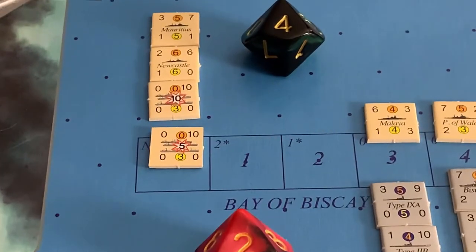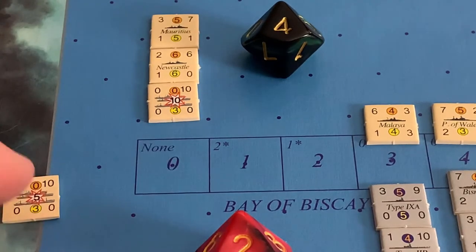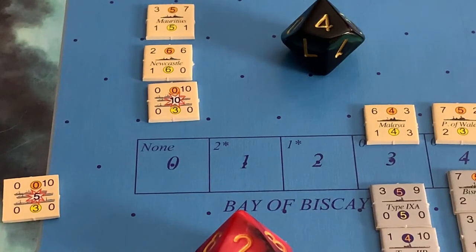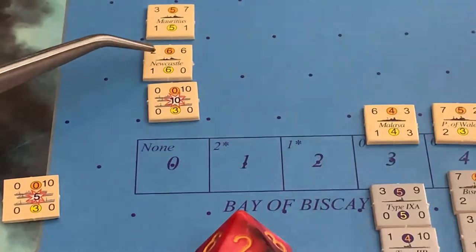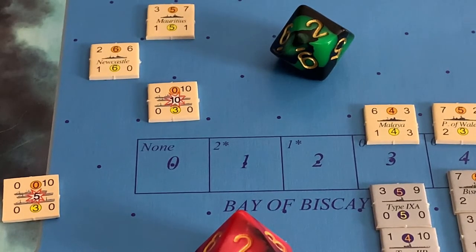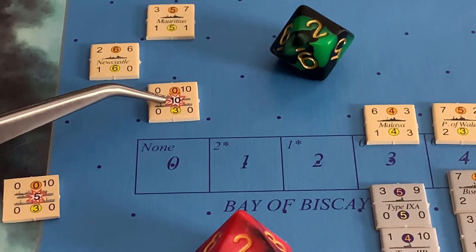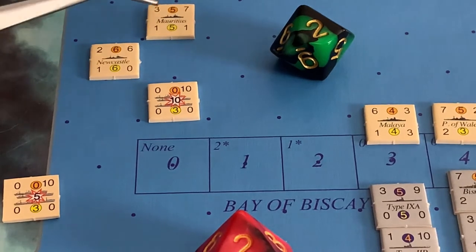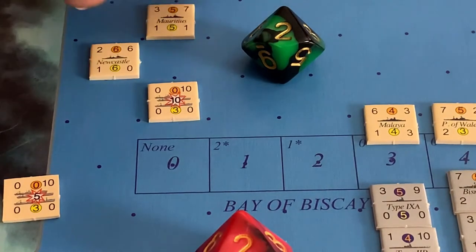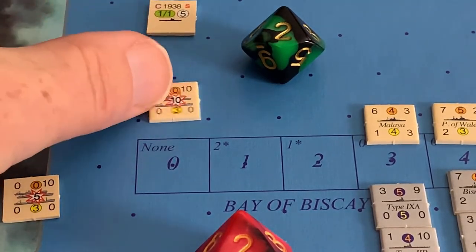The submarines obtained two damage and three aborts. The first damage result must go against a convoy point — the defense value of convoy points is ten, so any result applied to a convoy point is automatically applied. Five convoy points are damaged. The second damage result is applied to Newcastle; she rolls a six or less and is damaged. The third result — the first abort — must go against convoy points, so five convoy points are aborted. The Commonwealth attempts to abort Mauritius for the fourth result, rolls a two, and Mauritius is aborted.